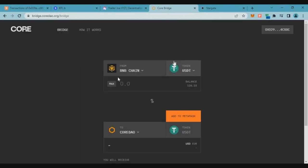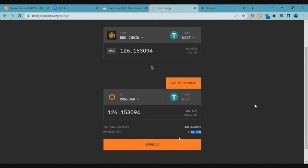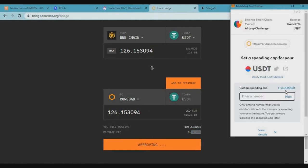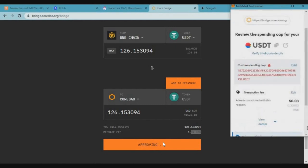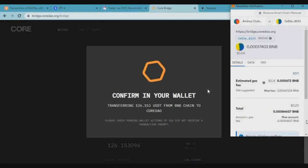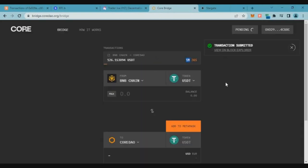Click on connect wallet, connect to MetaMask, then bridge tokens from Binance Smart Chain to Kodao chain. Select USDT, click on maximum, click on approve, and complete the MetaMask transaction. After a couple of seconds you'll get a transfer option — click on transfer and complete that transaction. We are now activating the new destination chain, Kodao chain.